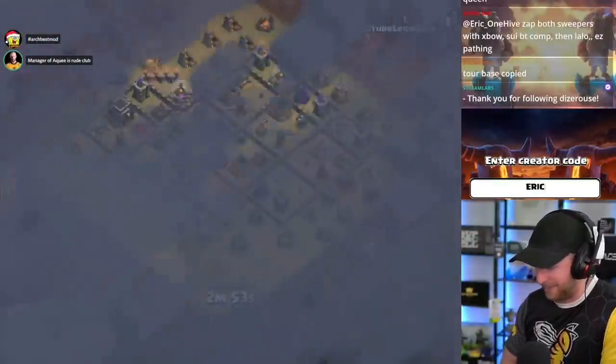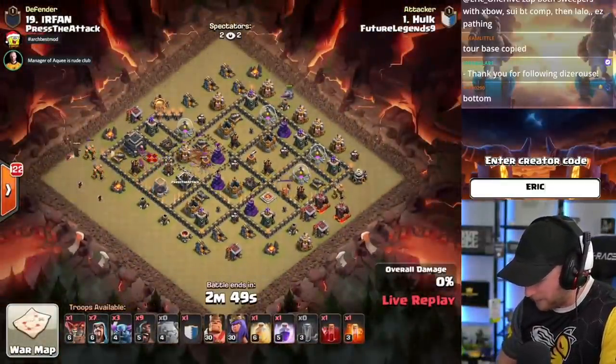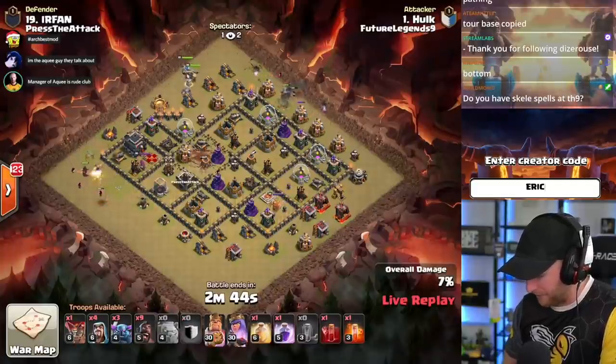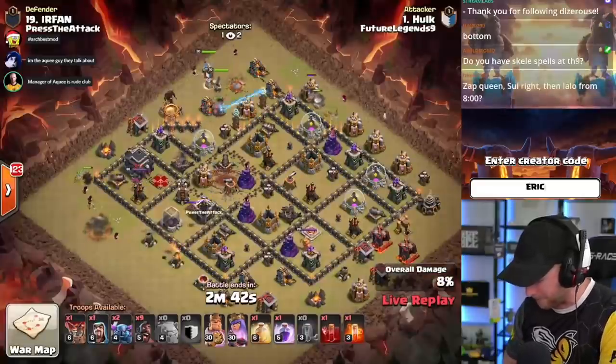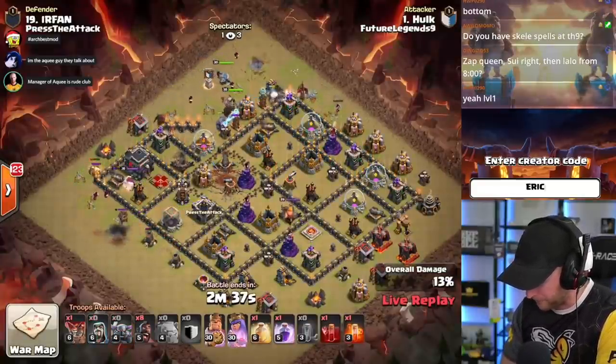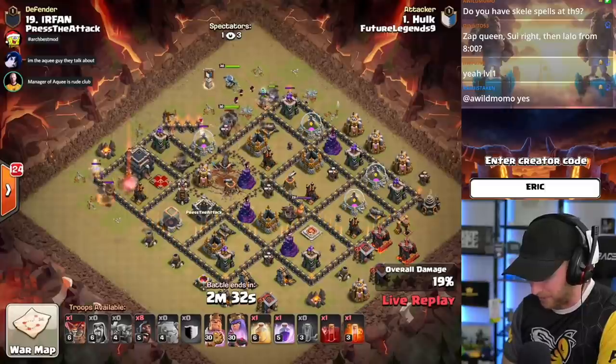Let's change gears and check out some of the creative attacks people did when they thought outside the box — on bases where Zap LaLo wouldn't work. We'll revisit more Zap LaLos toward the end of the video. Coming in live to maintain our perfect war with a quad quake Pekka Golem Avalanche — he's got a couple hogs for the backside, but has to do the majority of heavy lifting with the Pekkas and heroes. Lots and lots of Pekkas here. Two golems out in front — this is a GoWipe if you're not familiar with the GoWipe.